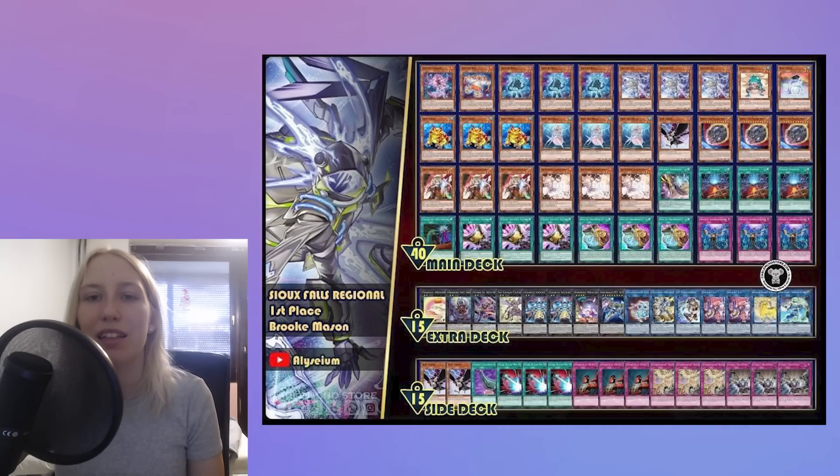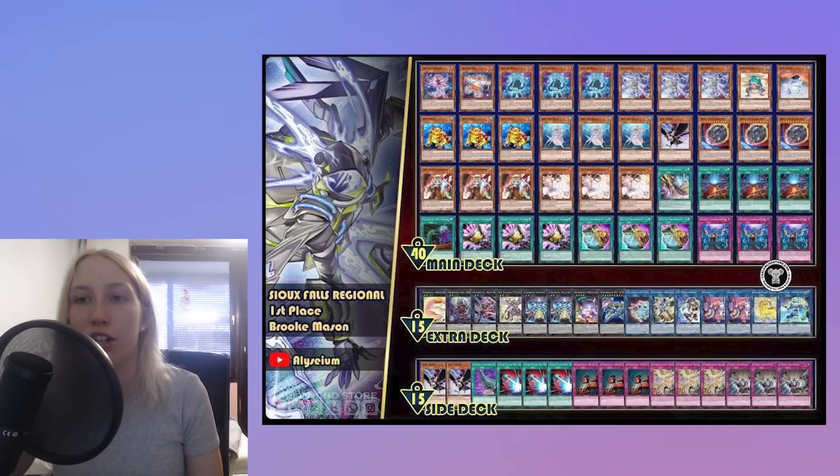I like it — it looks consistent, together with Pot of Prosperity as well. I think it's an amazing addition; naturally you don't draw, so you don't really care about that. Triple Tactics Talent is a really smart deck choice simply because people play so many hand traps right now. Against Sprite, you can't really stop them with only one hand trap, so you need multiples. At that point, if they have Talents, they can either look at your hand before you drop the second hand trap, bait an additional Ash out, or just rip a starter for their opening play. I think it's probably putting in a lot of work.